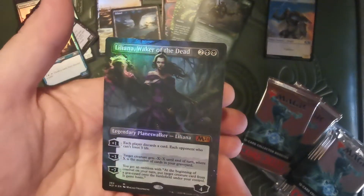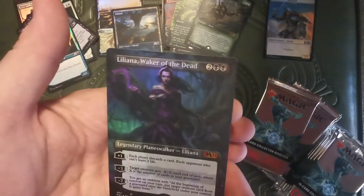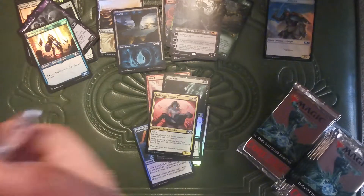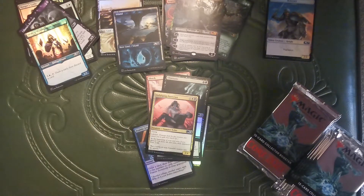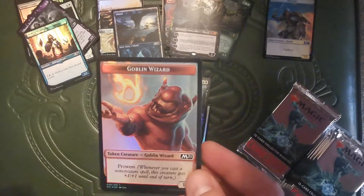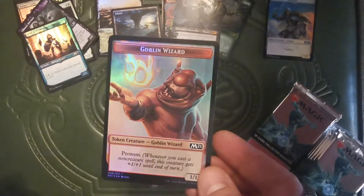Extended Art Foil — Liliana, Waker of the Dead. It's not Walker of the Dead, you dummies. Cool, man. I should be wearing gloves for this. These packs are fancy. Start with the token. We got one of them prowess goblin wizards — a little dopey looking. I kind of like it. Goblins should look dopey.